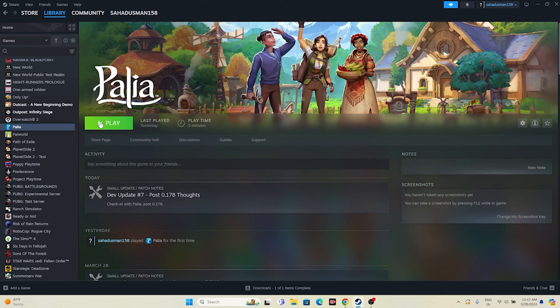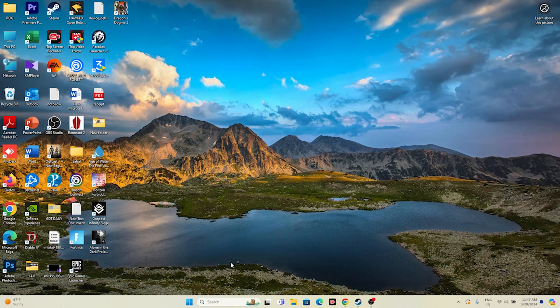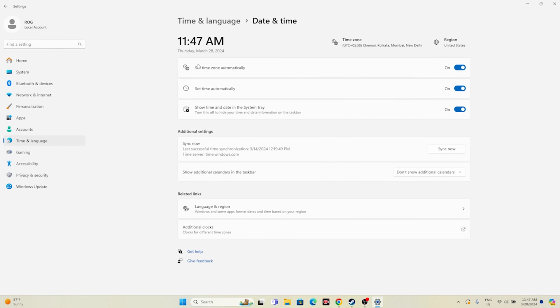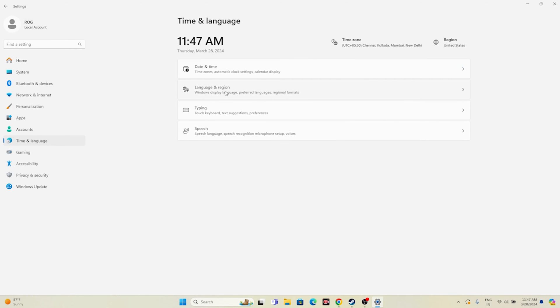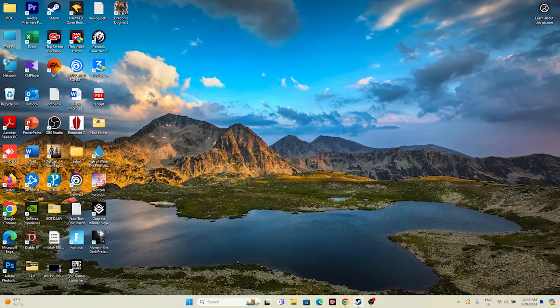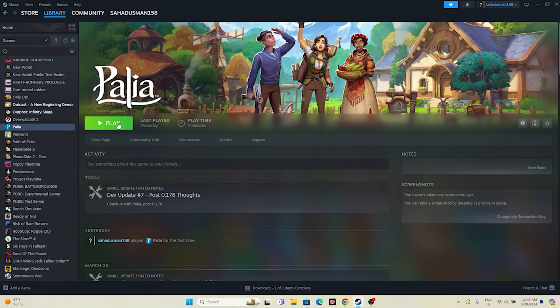Next, make sure your date, time, and region settings are correct. Go to Settings, then Time & Language, select Date & Time and make sure the time and time zone toggles are all turned on. Then go back to Language & Region and set your country according to your geography — for example, United States or United Kingdom. Once set, close this and try launching the game. You can also try pressing Alt and Tab together while hitting the play button, as this reportedly helped many users on Reddit.